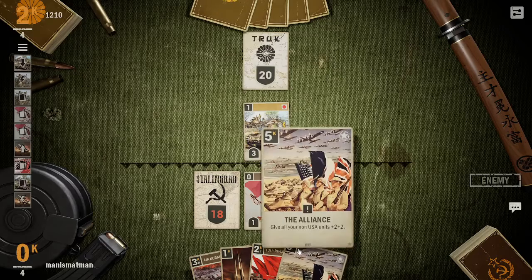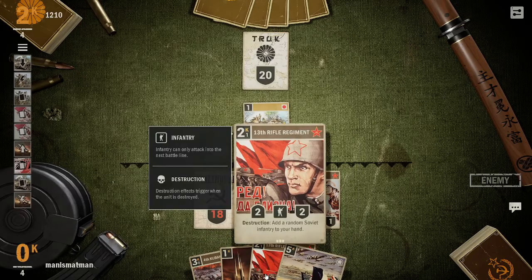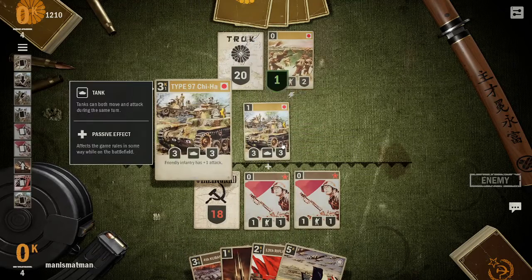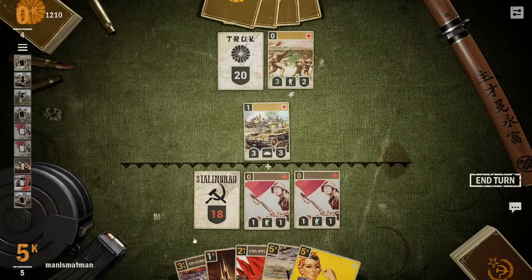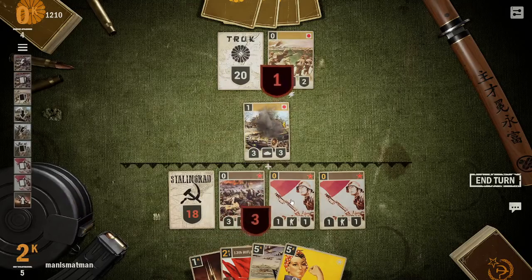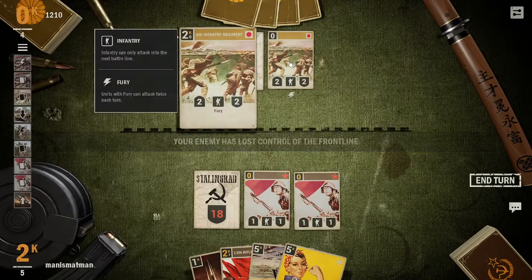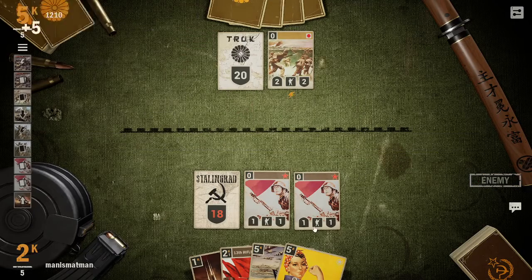I might just use the alliance for this, unless there's some other way. I've got a blitz, just trade it — because this is really good for any infantry, it's plus one attack, really useful. That has Fury so I don't want to mess with it — I don't want to advance because it can attack twice and wipe out my units.